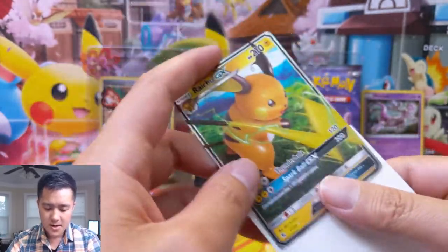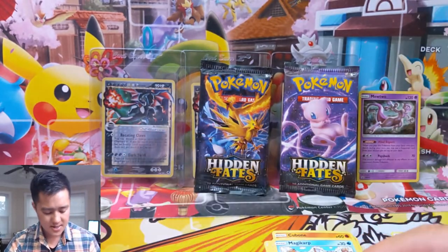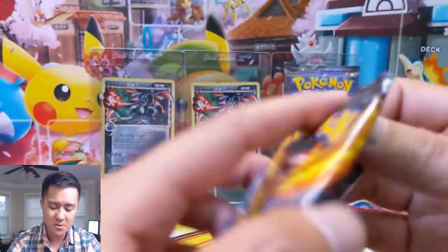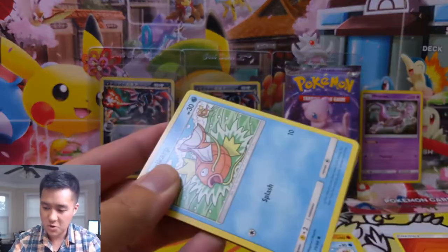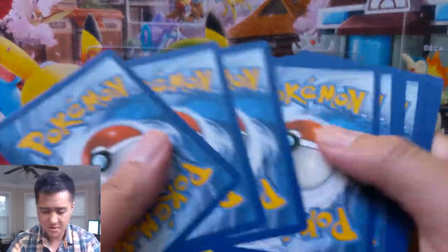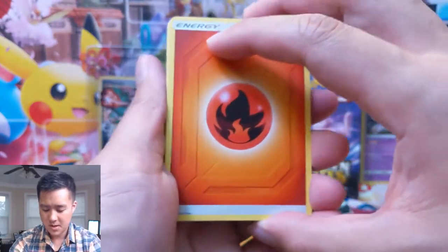I still find it a little strange that the tins — they're like promos, but they're in the set as well. It's not unheard of, but I thought we were getting away from that. Kind of like the Mewtwo and the Mew and the stained glass birds. But the tin cards, they're just straight up in there.